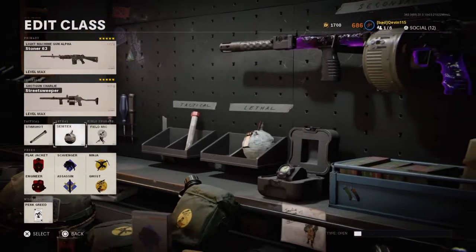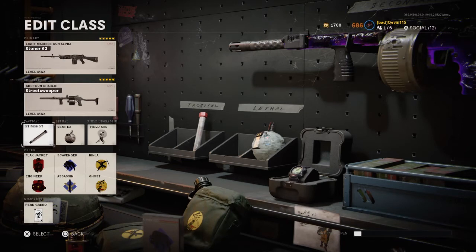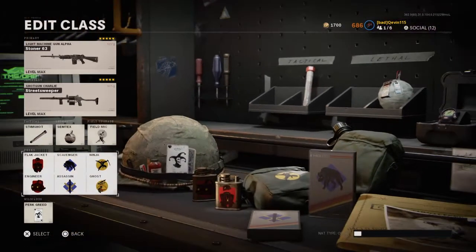And then this is where I like to run in all my classes for perks, lethals, and tacticals: Stim Shot, Semtex, Field Mic, Flak Jacket, Engineer, Scavenger, Assassin, Ninja, and Ghost.